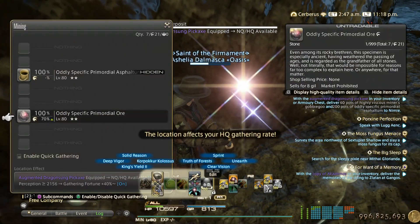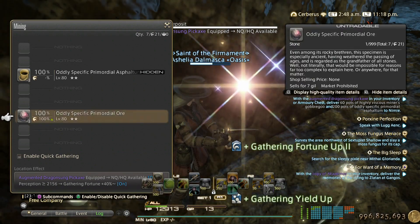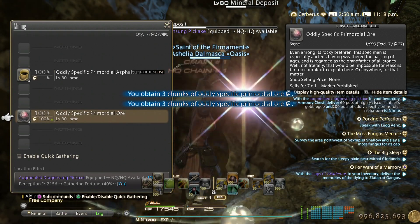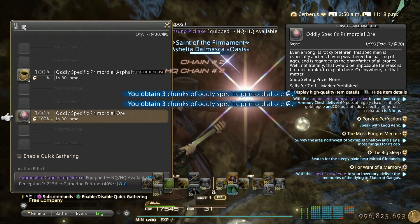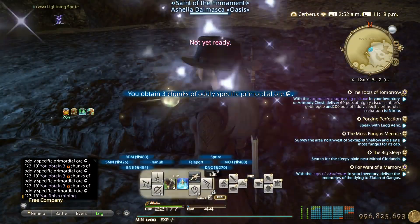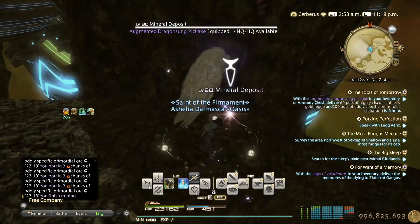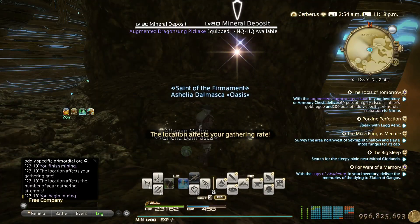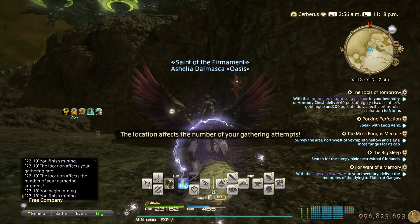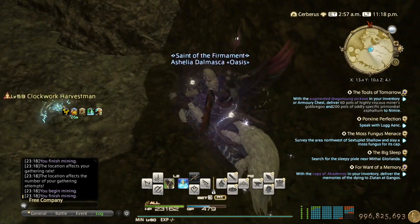King's Yield 2 and Unearth 3 — that gets you 100% HQ rate as well, so we are guaranteed 12 HQ each node. Re-pop the cordial and find another node, then just repeat the process.